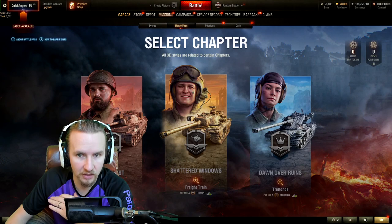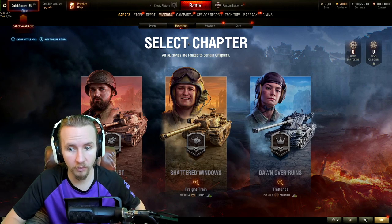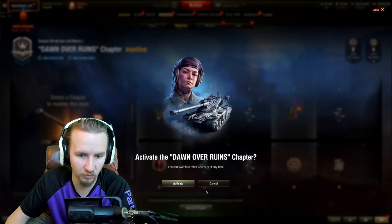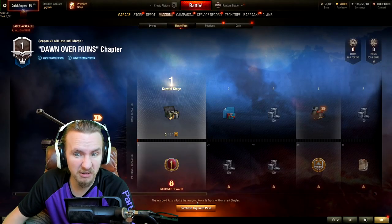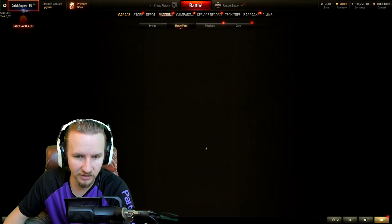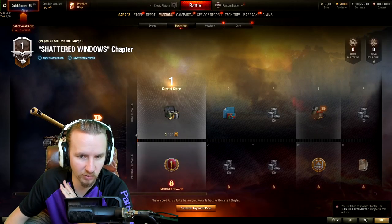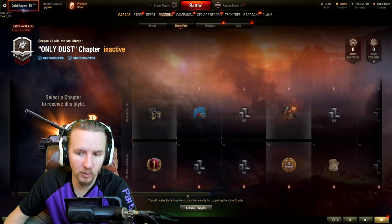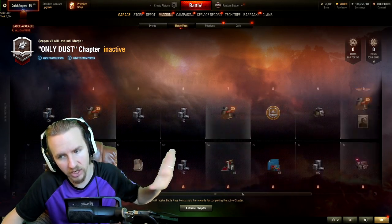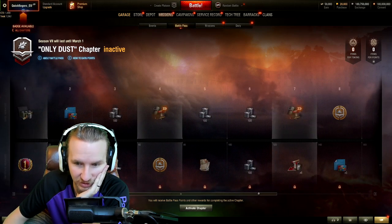One interesting thing about this Battle Pass is it's completely changing how you can approach it. Previously you had to grind all the way through Chapter 1 and choose a style. Now you can approach the chapters however you want — you can start, stop, save your progress, then continue. So if you only want three base styles you can switch chapters freely. Testing this on the test server, I switched to the Shattered Windows chapter and it didn't cost much at all, giving me another style right away. This is great for targeting specific rewards from different chapter stages.